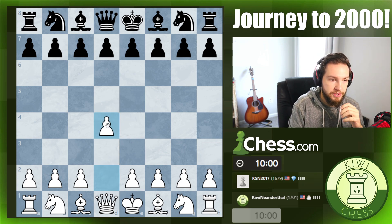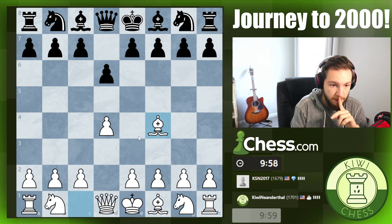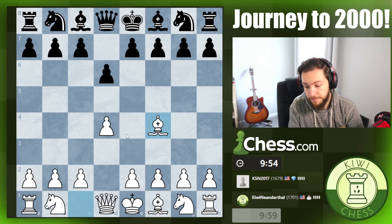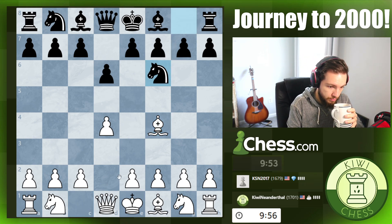I played another game after yesterday's games because I couldn't stomach being under 1700. Looks like we're gonna get a King's Indian type of setup if I had to guess. Perhaps not — what's a flexible move that I could play that is useful in both positions?